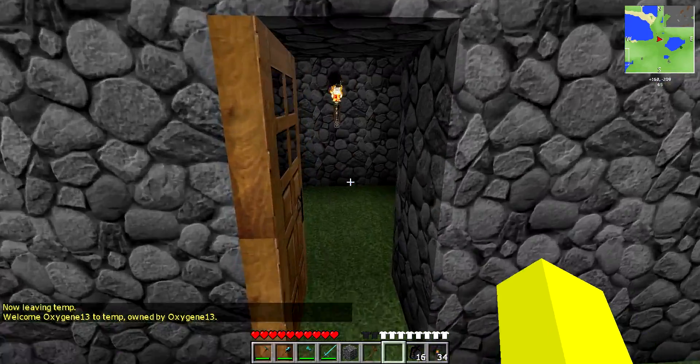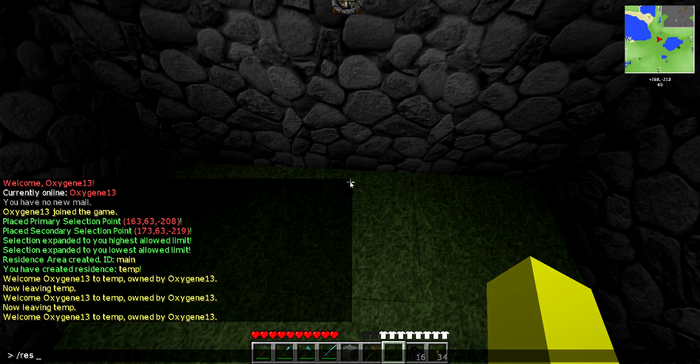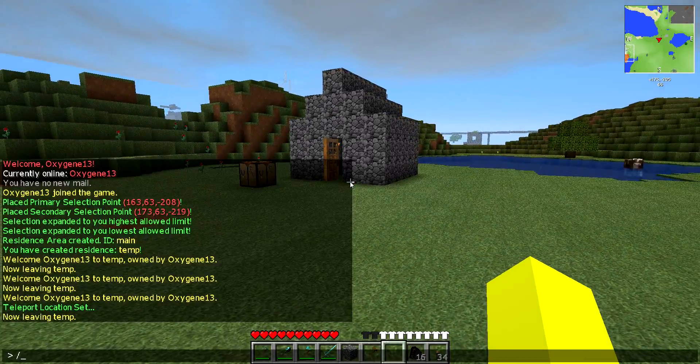You can add teleport areas to your own residence by doing /res tp set. And that's all you need to do. Because it's case specific, be very careful when you do /res tp and the name of your residence.